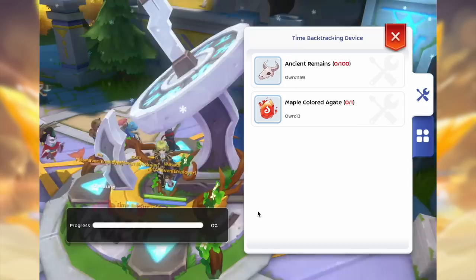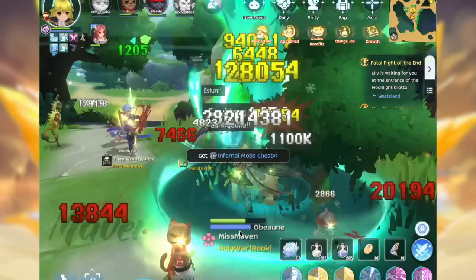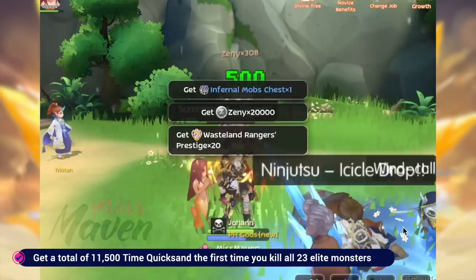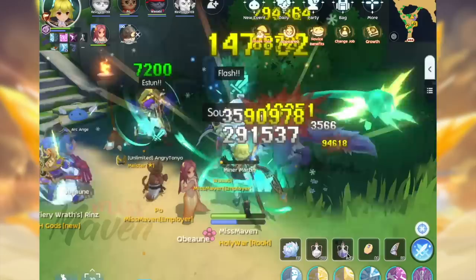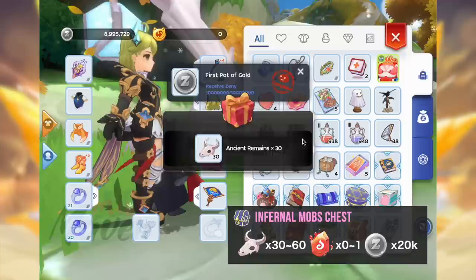If you still can't find it alive in other channels, another option is to use a time backtracking device. You may donate Wasteland materials to activate this building and it can revive the Elite Monsters in the map. Killing each Elite Monster the first time will grant 500 Time Quicksand, so defeating all 23 Elite Monsters the first time will give you a total of 11,500 Time Quicksand. After that, killing them again will no longer grant any Time Quicksand. However, you can still hunt Elite Monsters every day to get the Infernal Mobs chest, which grants 30 to 60 Ancient Remains, 0 to 1 Maple Colored Agate, and 20,000 Zeny. You can get a maximum of 5 chests per day and the drop rate is not affected by combat fatigue.